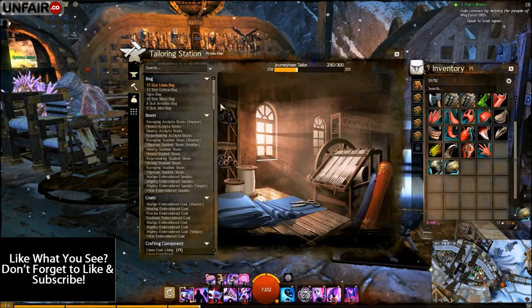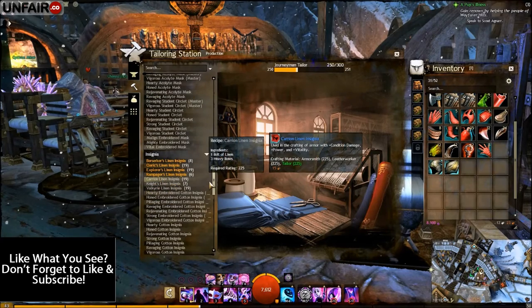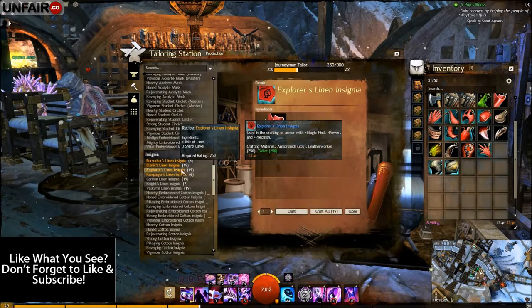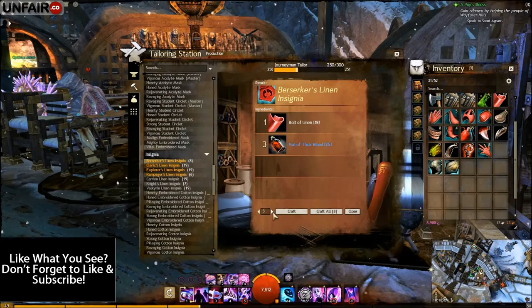Once you're at 250, scroll back down to the insignia tab and go ahead and create 4 of each of these: 4 explorer, 4 cleric, and 4 berserker linen insignias.